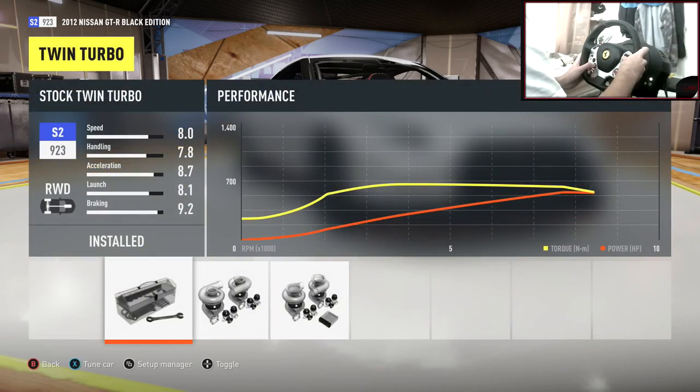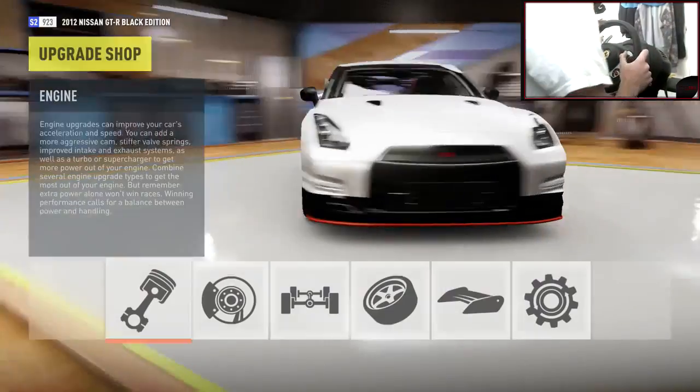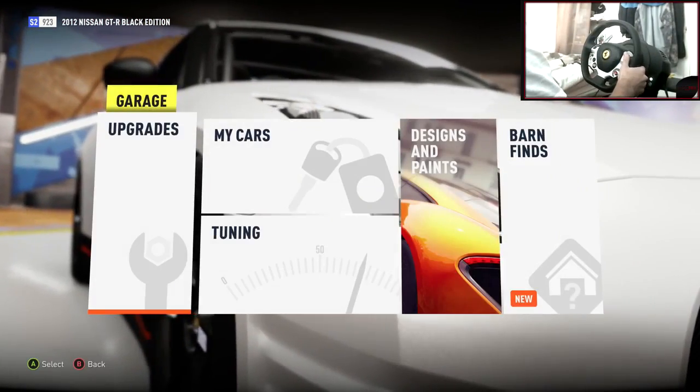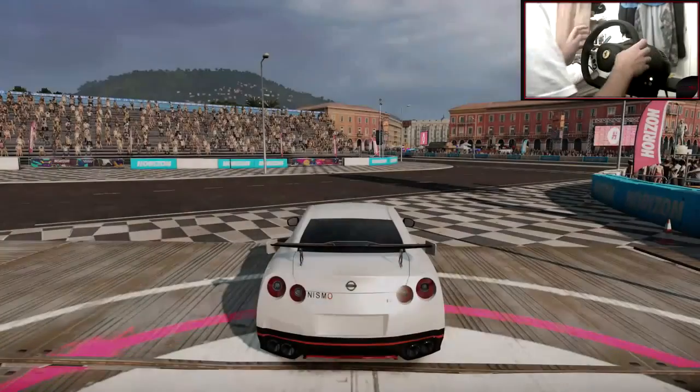It's got a twin turbo stock — if we put that on it goes up... oh my god, that's a big gain. 257 extra horsepower? Let's not do that. I think it's going to be fine with this power now that it's dropped down to 1,300 kilos. Let's get back into free roam.